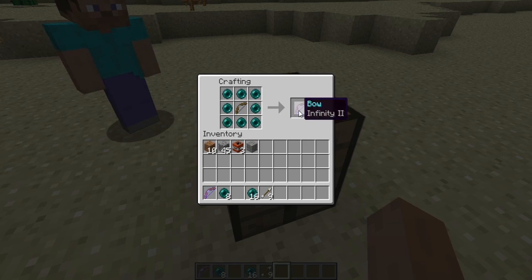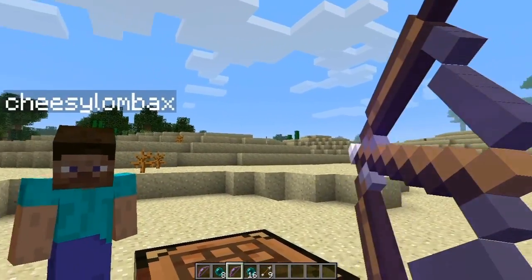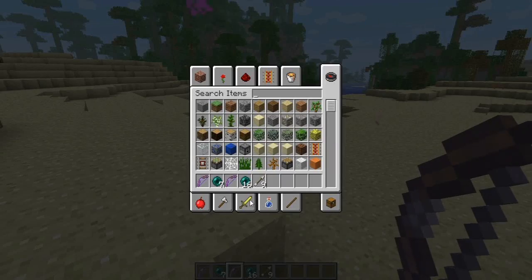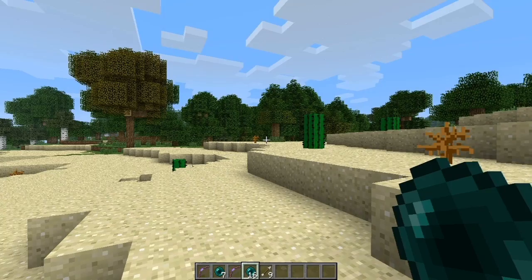Take out your Infinity 2 bow and you're then able to teleport to other places. As long as you have at least one enderpearl and at least one arrow — you've got to have an arrow and an enderpearl. But I think the arrow is going to get phased out in the next update of this mod.